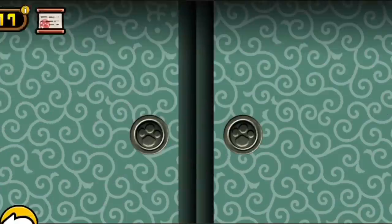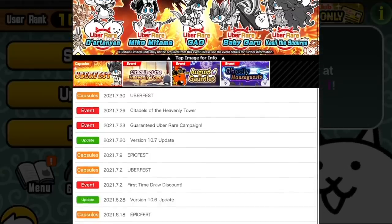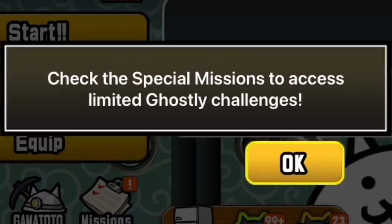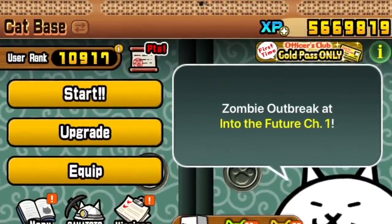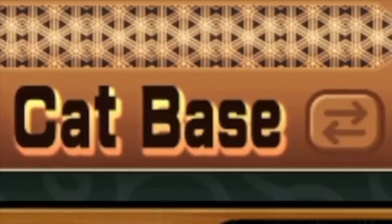We're gonna start off with a daily cat ticket straight into the news. But I'd quite like my rare ticket — I don't want that. I would like my rare ticket for the update though. First thing we notice, although almost not notice because it's softly integrated — a thing that I am a fan of — a little swappy button. I don't know what it does. Let's find out.